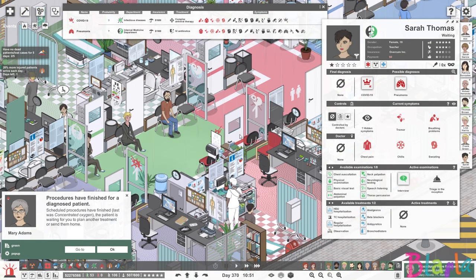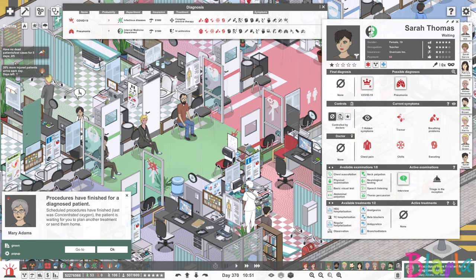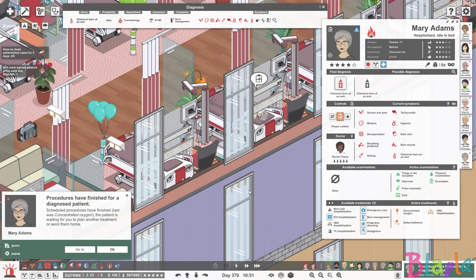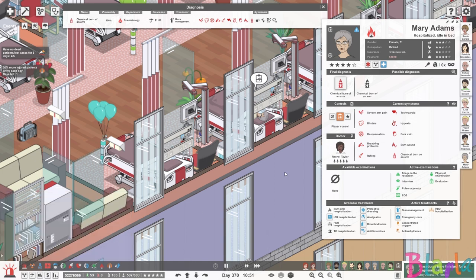I can't help but notice there's also a Sarah Thomas sitting outside here as well — she probably has pneumonia. Maybe we should see about hospitalising her straight away and getting her those IV antibiotics. Oh look, Mary Adams has got her concentrated oxygen. So we can actually deal with the burn management. Let's give her emergency care. There's a lot of pain going on here and given what's happened, this is never going to be really good, but let's give her everything we can — although we still might only get three stars for Mary.